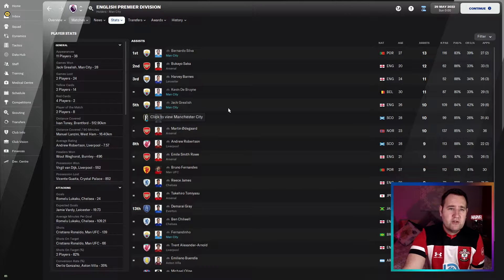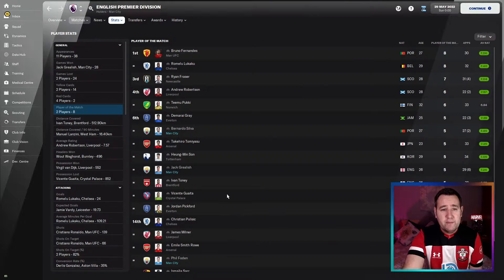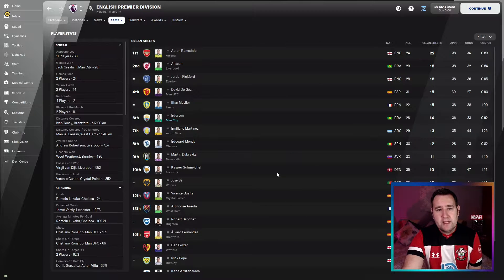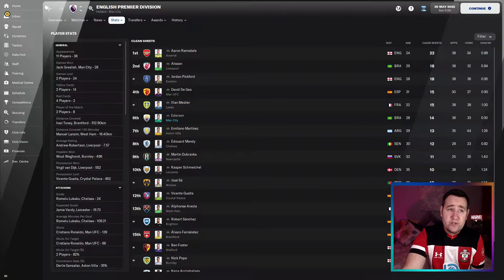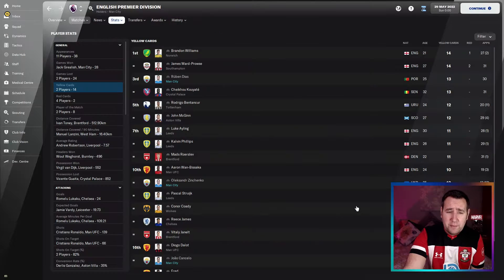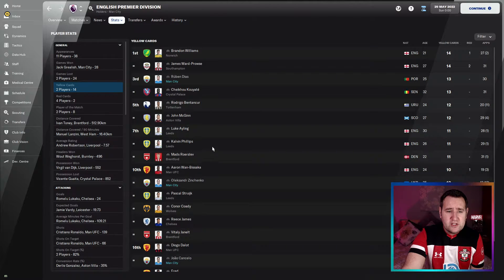Assists: Bernardo Silva, De Bruyne, Jack Grealish — good, that's what we want to see. Player of the match awards: Bernardo Silva and Grealish. Clean sheets — quite important: sixth place, 14 clean sheets, not bad. Yellow cards — is it a dirty tactic? Not really. Four guys in the top 20, Diaz up there with 13 yellow cards. I've seen a hell of a lot worse.